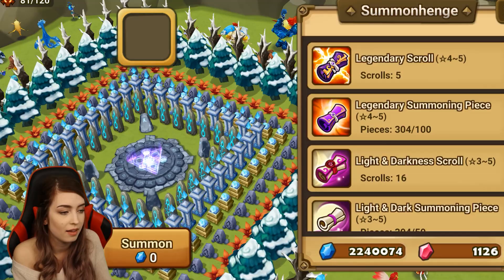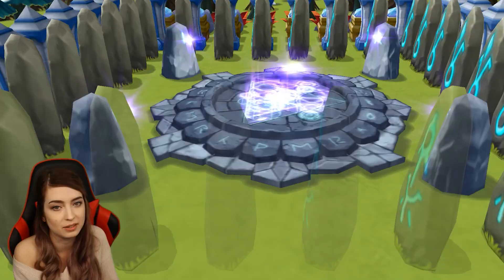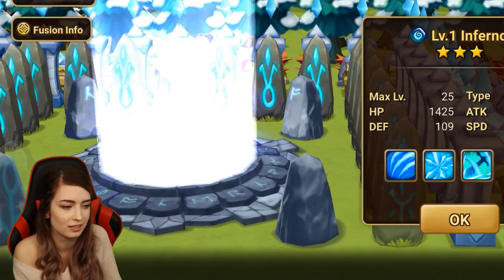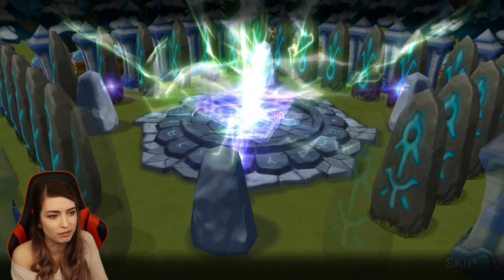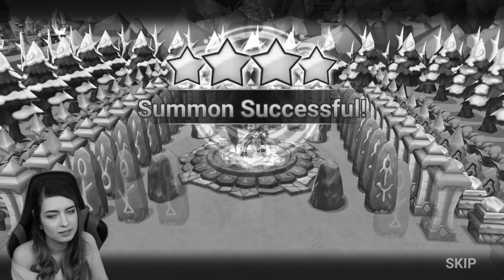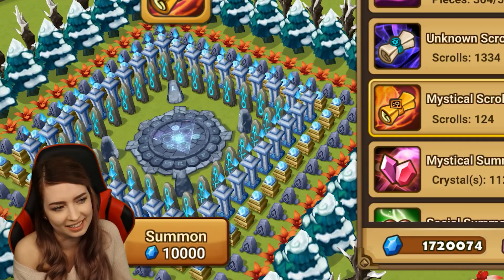Nothing out of our wind scrolls. Alright, 176 mystical scrolls — for sure a nat five out of these. Here we go, this is it, this is our nat five... or fire Horus. I actually skipped the lightning there. Water death knight — anyway, that's not what we want.